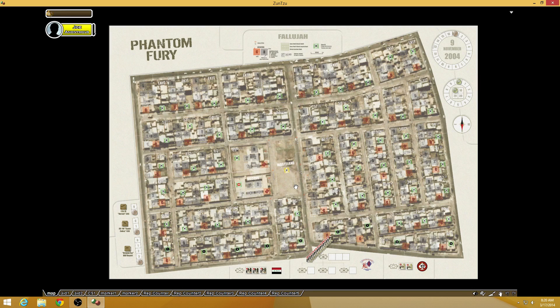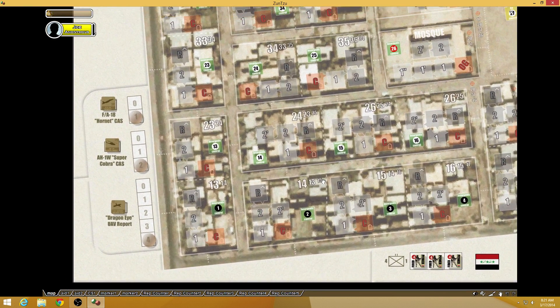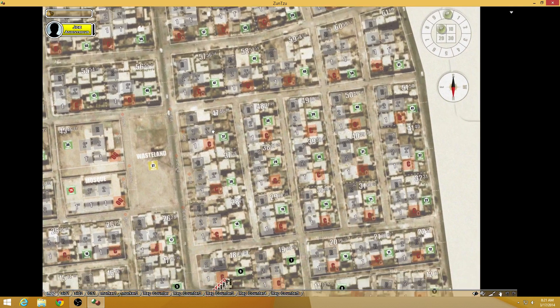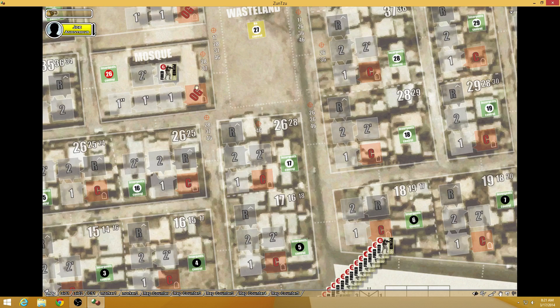Sun Tzu lacks the programming and right-clicking you can do with Vassal to simplify the game. With Sun Tzu you really have to drag and drop all the pieces, and that's kind of why I like it at times — it's really just a graphical engine. When you play Phantom Fury, for example, it's all drag and drop. You can zoom in on your map, and I like the graphical features. It's very versatile — drag and drop your map around, pick up a piece from a stack, and it's just like dropping pieces onto your game board.